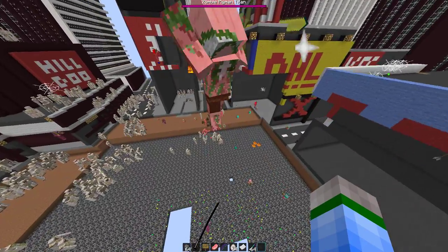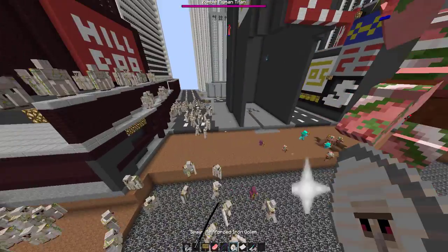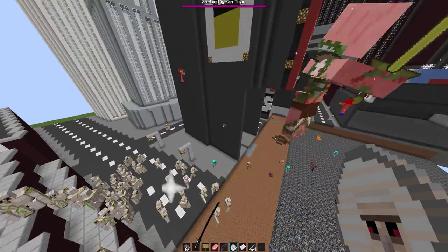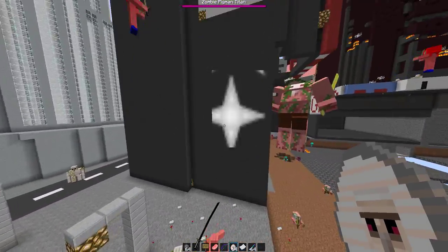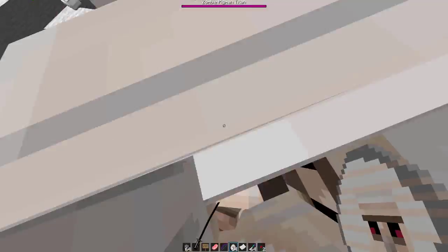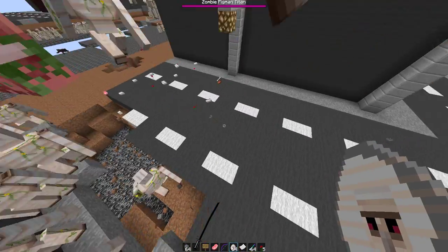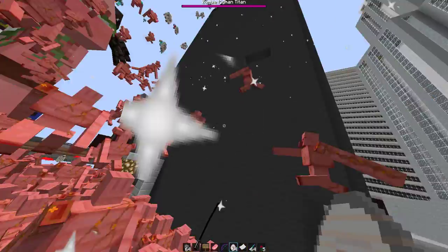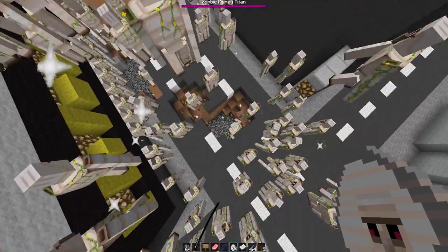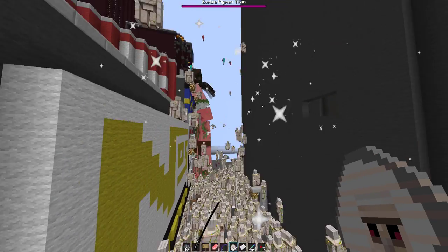Oh wow, he just killed like a thousand of them in one hit. He's hurting me - thank goodness I put some armor on. You need to really wear something that can protect you. He's in creative and they're still hurting him. I can't even fly anymore... okay, I can fly now.